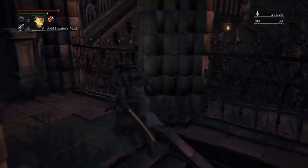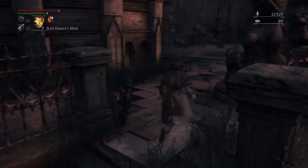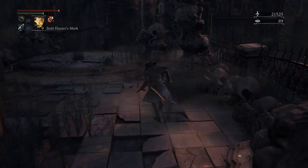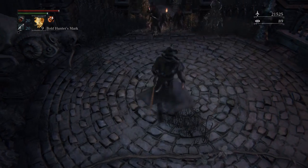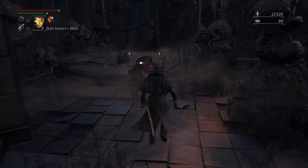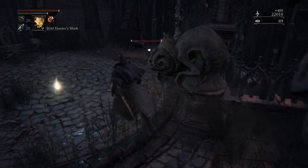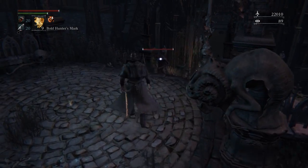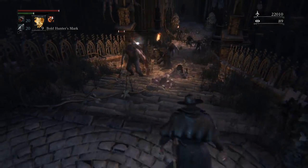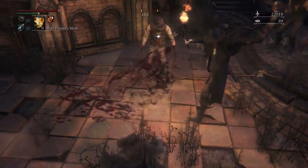The Bloody Crow of Cainhurst switches fighting styles. It's like a hunter enemy doing stuff you can do yourself. It uses the sword I'm using right now, swapping between using the sword one-handed with a pistol in the other hand, and using the sword two-handed.